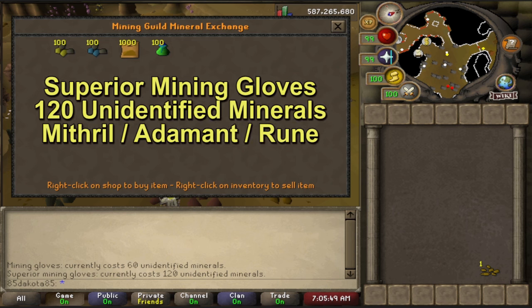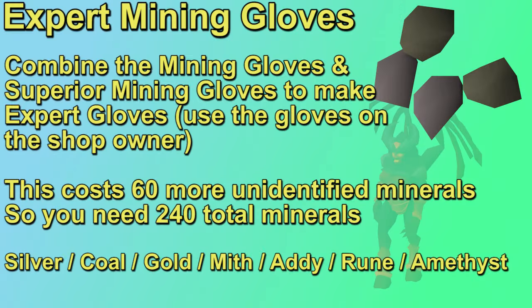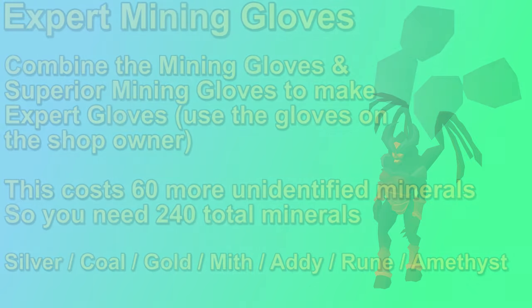The superior mining gloves cost 120 unidentified minerals and work for mithril, adamant, and rune ore, which is a lot better. The superior gloves will not work on silver, coal, and gold, but you can combine the two pairs of gloves by using them on Bologna — she'll charge another 60 unidentified minerals. So basically for 240 minerals you can get the expert mining gloves, which work for all of the previously mentioned ores: silver, coal, gold, adamant, and rune. The expert mining gloves also work for amethyst, which is very helpful, and we will be talking about amethyst in this guide.